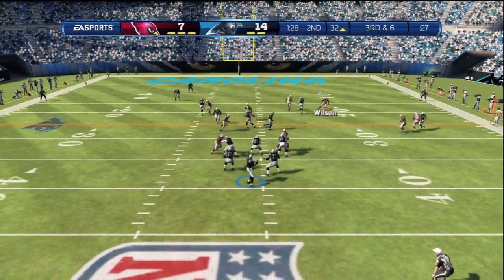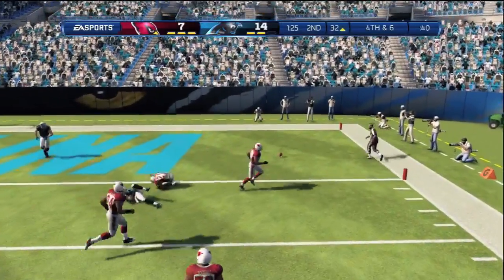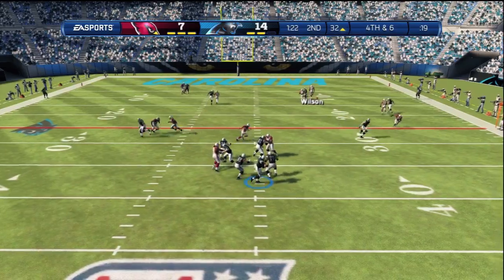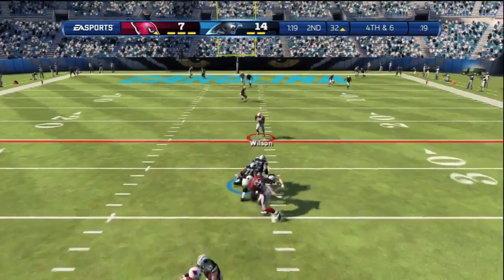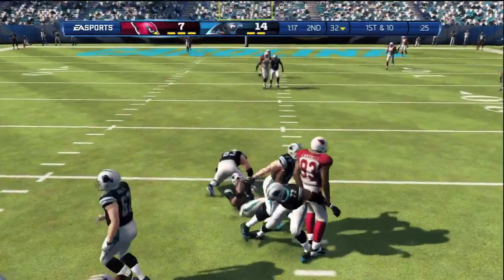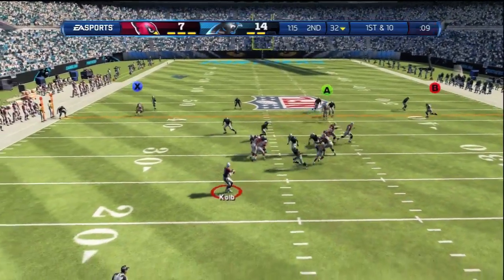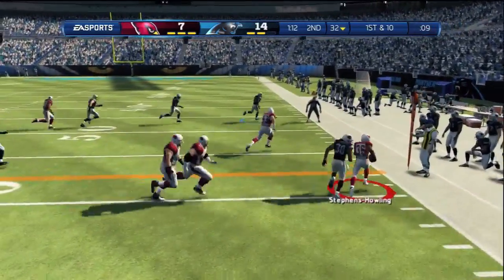Third down and six we make a nice stop, and he ends up going for it on fourth down and six, down 14 to nothing. He tries to go for it all — could have just taken his three points. Instead he ends up tripping up on his own offensive line. It would have been close with Wilson but he ends up getting screwed over. I'll take that one.